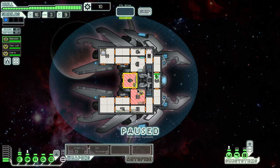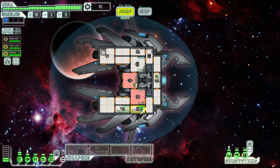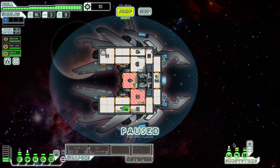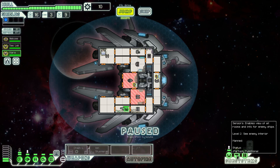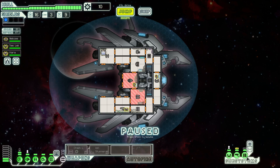Apparently there's an advantage now to having someone man the sensors room. With a crew member in there, it's apparently equivalent to level two — allowing you to see the enemy interior. Status partially functional, see enemy interior.